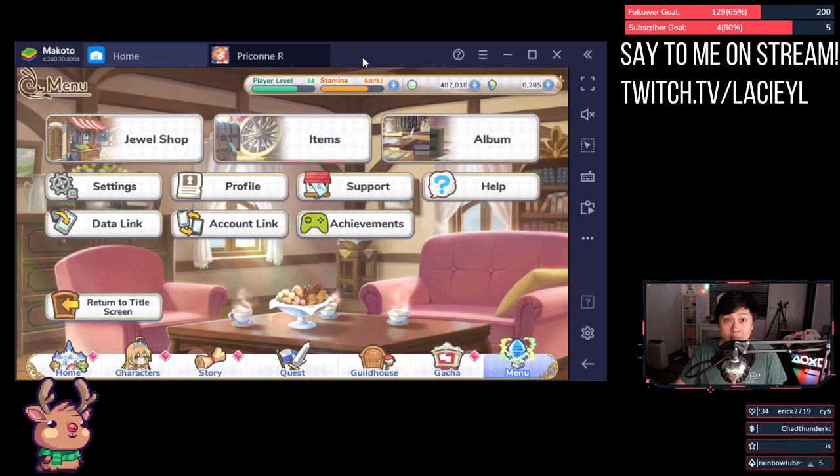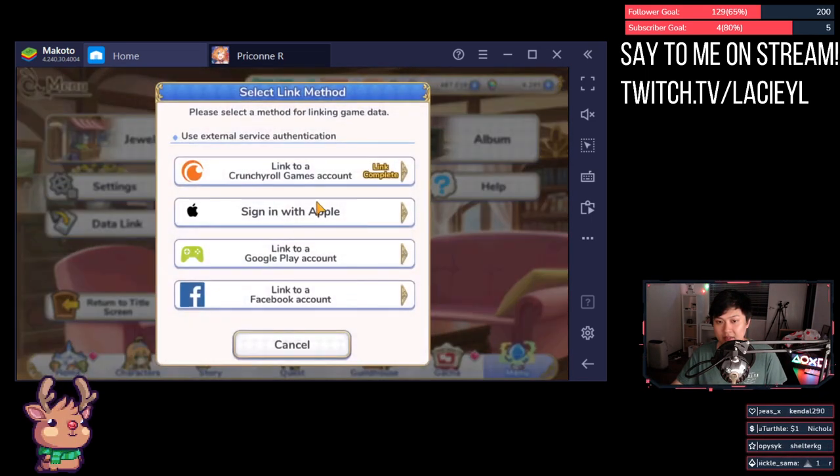Tip number five: link your Princess Connect account to your Crunchyroll account. If you click account link, you can link to a Crunchyroll game account. Not only does this protect your account from being lost, but you also get 2k gems in the achievements — free gems. You could incorporate this into your rerolling strategy if you're still doing that.